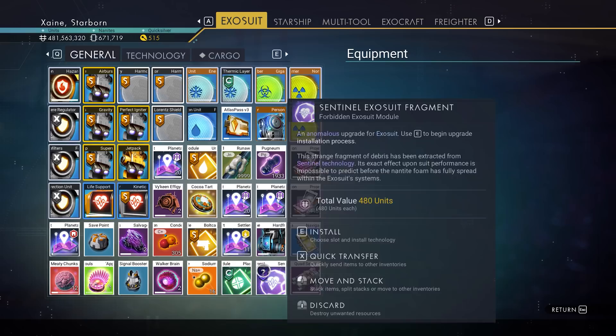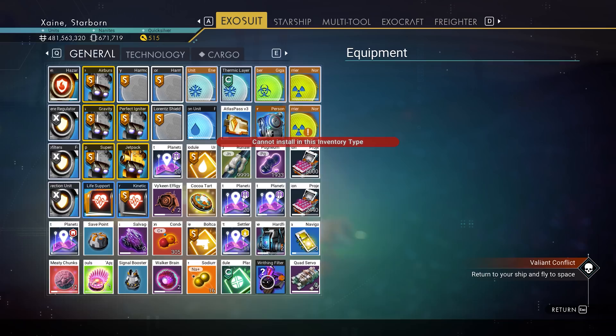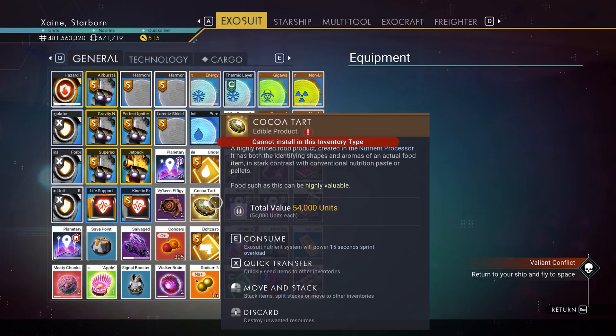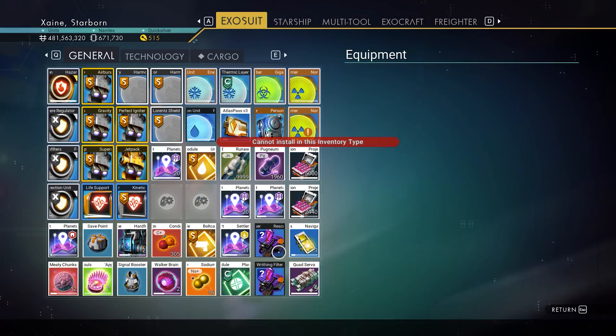More new tech are the Sentinel upgrades. These are available for Exosuit and Multitool currently — I've gathered about 20 so far and not seen any for ships, Exocraft, or Freighter. On the Multitool, these are simple and cover damage, fire rate, reload time and potentially others. These stats are applied across all weapons and I'll have to do some looking into them to see how they calculate, but I have a feeling they are going to be supremely powerful for min-maxing.